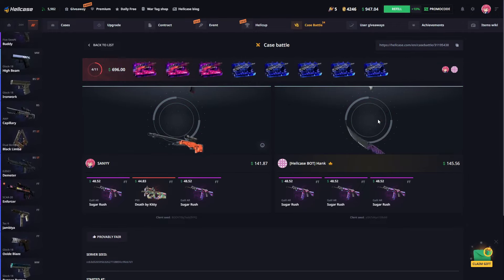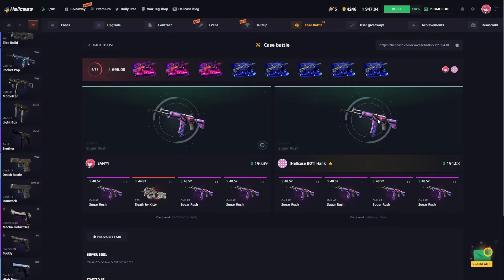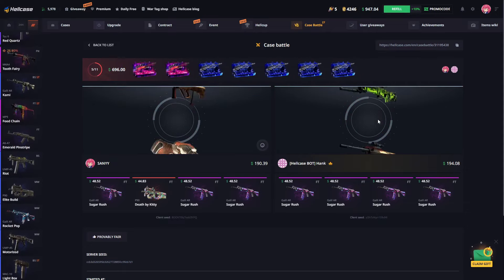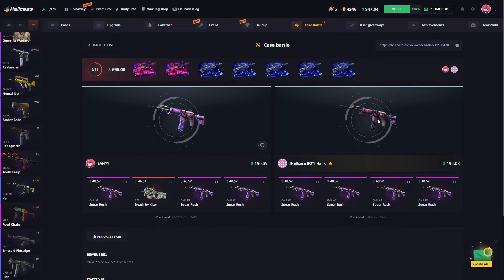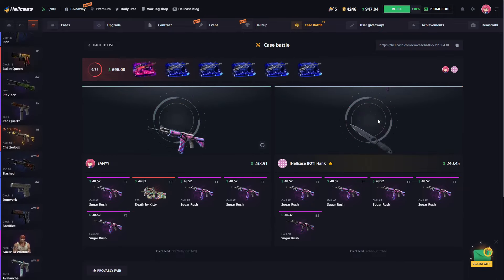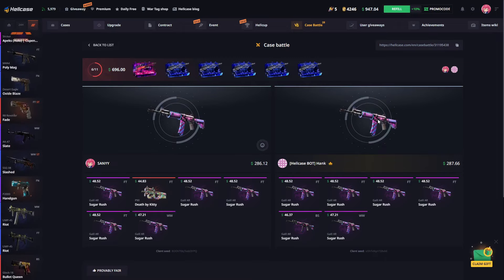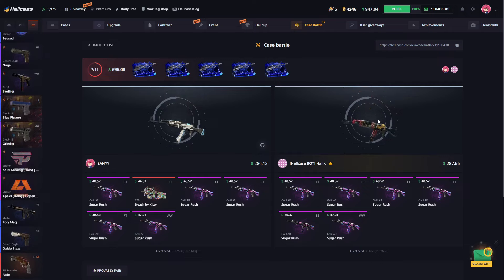There's a $4 difference between us right now. Hopefully we can close that gap quickly. Come on, we need an expensive skin. That's down to $2. We're opening our last case for this round — it's only a $1 difference.